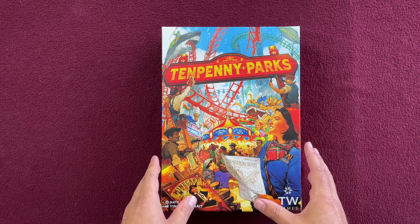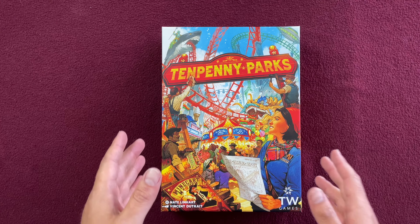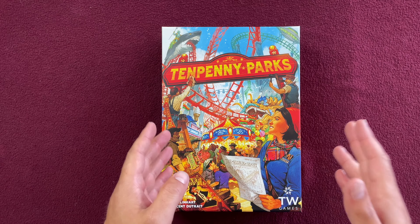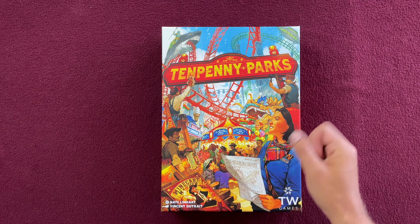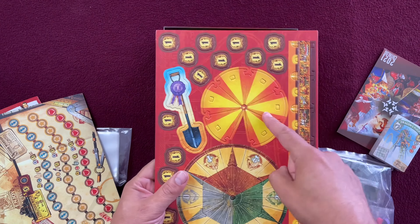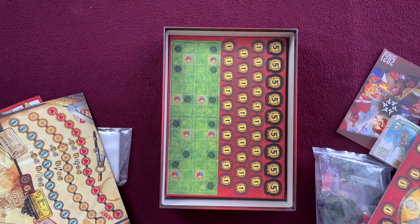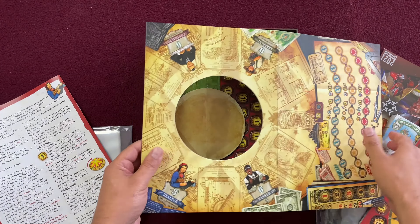You are basically trying to build an amusement park, but it's not like a modern Six Flags. This is like an old timey theme park. It comes with this big old circus tent. You got to put the circus tent together right there and you put the circus tent in the middle of the board. Right there, there's the circus tent spot.